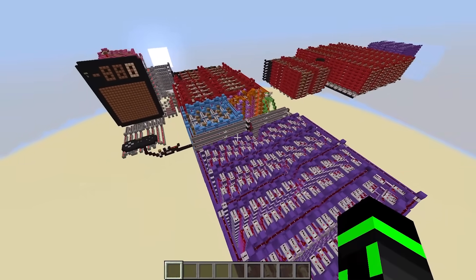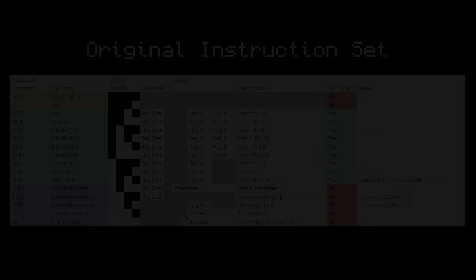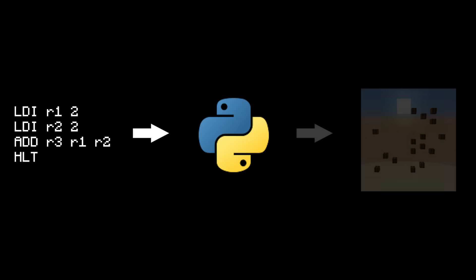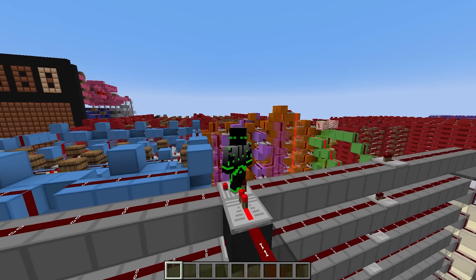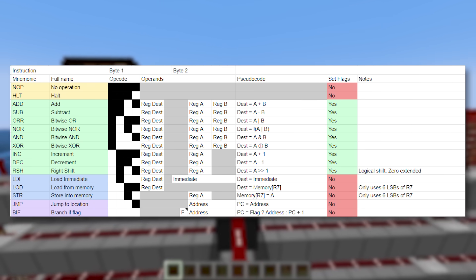So when I made this first computer, I chose the last option: I made a simple, custom instruction set with just 16 different kinds of instructions. Here's a super simple program written in that language that calculates 2 plus 2. Then I made a Python program to convert this custom language to a Minecraft schematic of barrels. And once that was pasted into the computer, I could actually run the program.